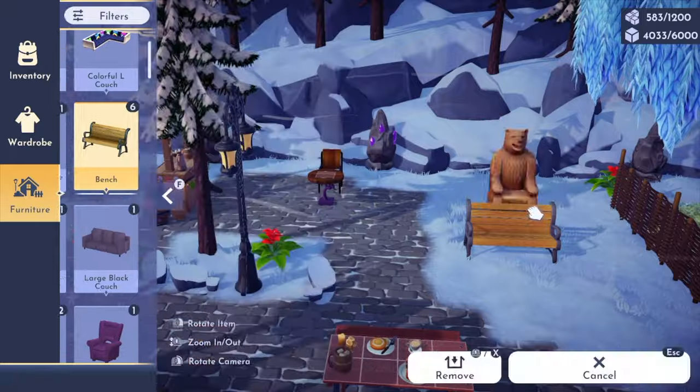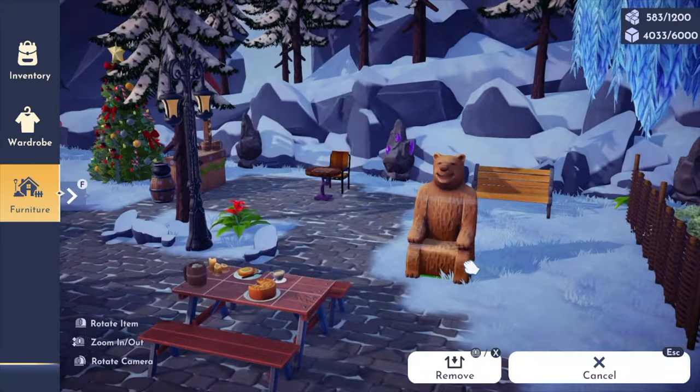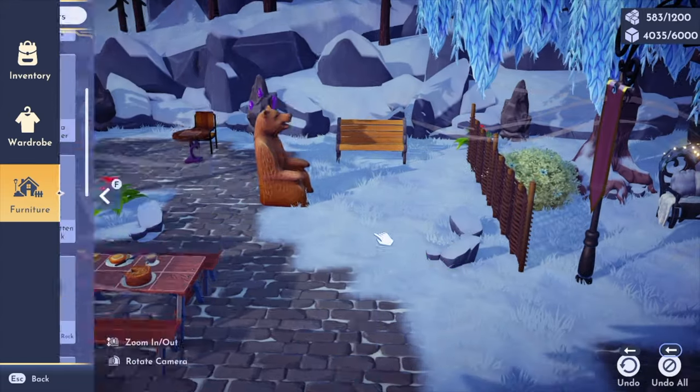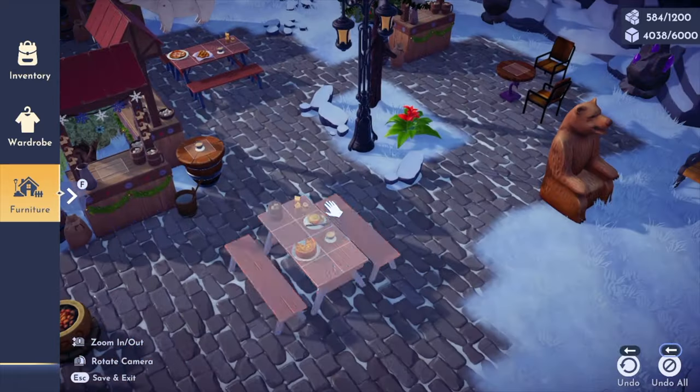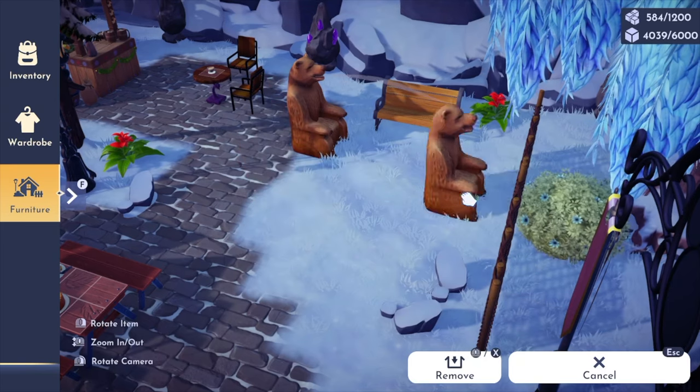Over here on this side, we're creating a little sitting area with the brown bear chair, which I love so much. It really feels whimsical and fun, which matches the vibe of this entire market very well — at least what I was going for.